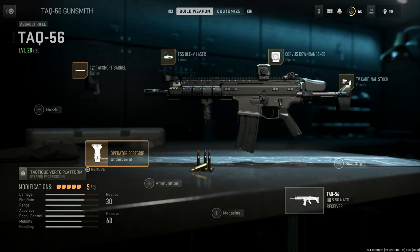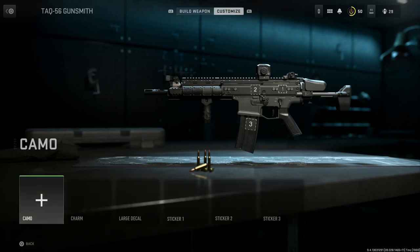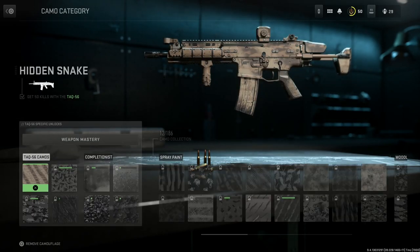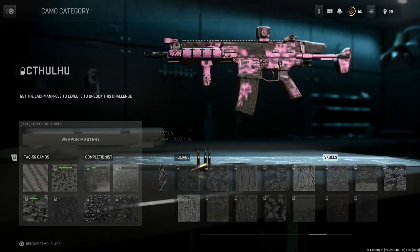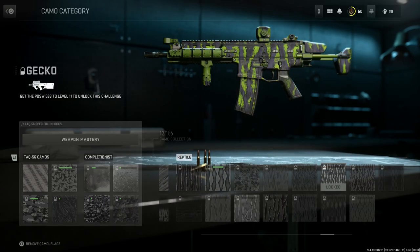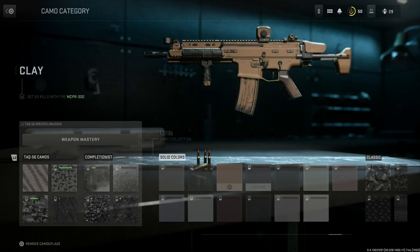That's our final build, but we need one more attachment — the camouflage, because it's a SCAR. We'll go to customize, look at the camos, and go all the way over to flat. The SCAR does come in black, but the most common color is this clay color — not quite exact but as close as we can get, and it looks really nice on this weapon. You unlock the clay camo by getting 50 kills with the MCPR-300.